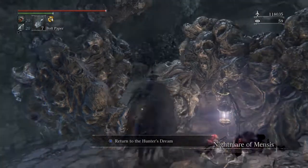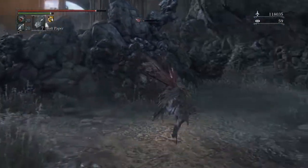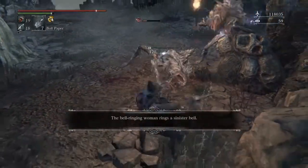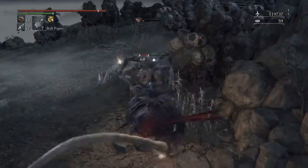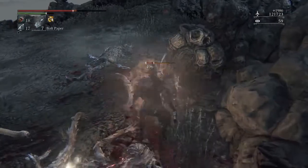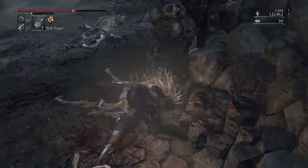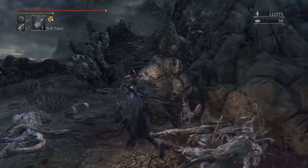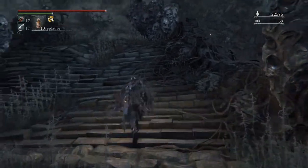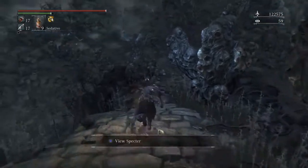Alright, so you remember that Frenzy Tower thing up there? Run up here — ignore the Frenzy, it doesn't do that much. It'll drain your health, but other than that it's really slow. If you don't kill these guys with a Visceral Attack or a Fire Attack, then Maggots will come out of them. These guys drop okay Blood Gems, not the best. Notice how when it Frenzies you, you get a Heartbeat effect — that's pretty interesting, didn't notice that before.